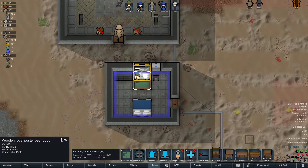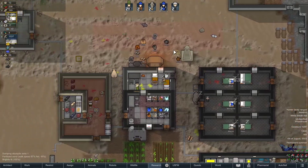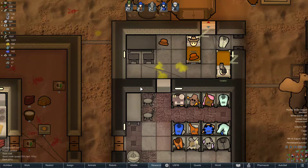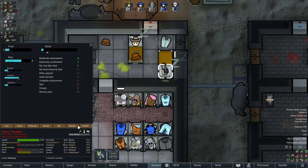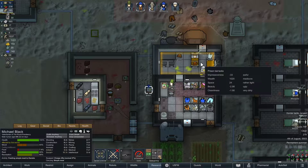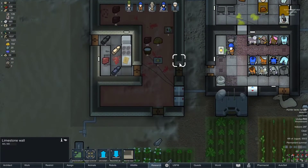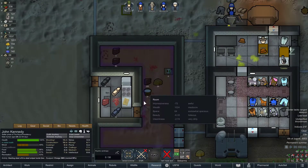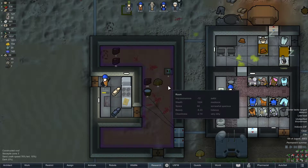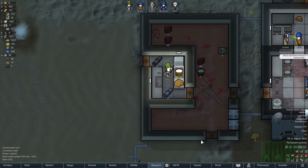I thought this was really gonna screw us — this royal poster bed was not counting as a double bed for his official bedroom. But we just made sure we got another bed in there, and good to go. Lots of gold in there. Why is everyone puking? Gut worms. He feeds you so you're not malnourished, gets you stomach wormed up. John, you need to come cook — get everyone some fine meals. We're getting some crops in, which is good news.